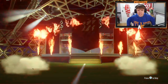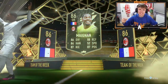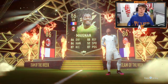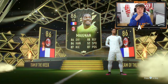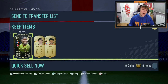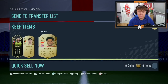We see an in-form walkout — Mignane! 86 in-form, that's dubs for future SBCs. Sadly not Future Stars but we can still get some good walkouts behind him. Courtois and Gnabry behind him — not actually bad! I'll take that for my pack.